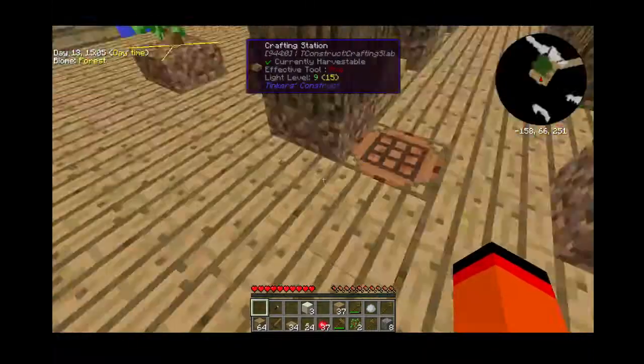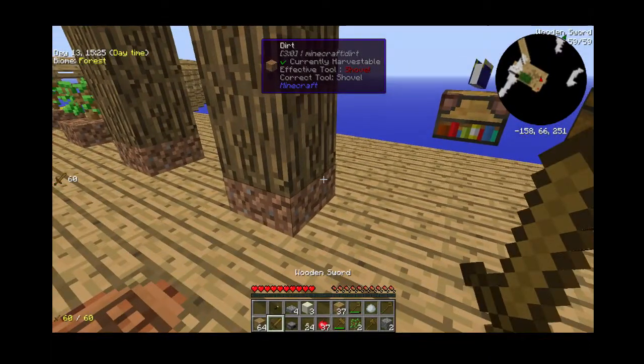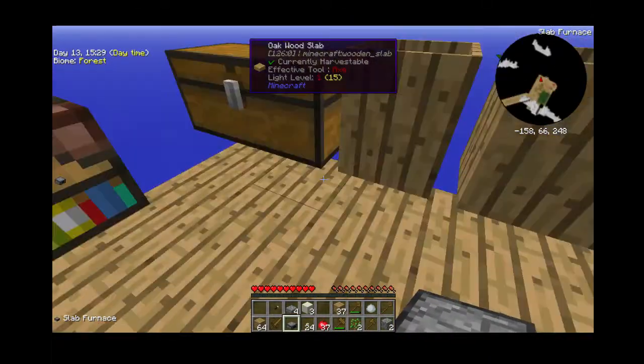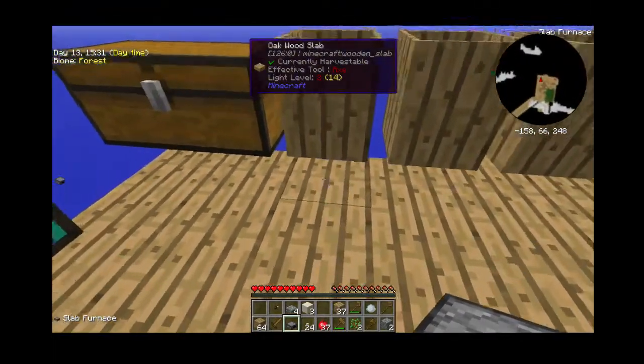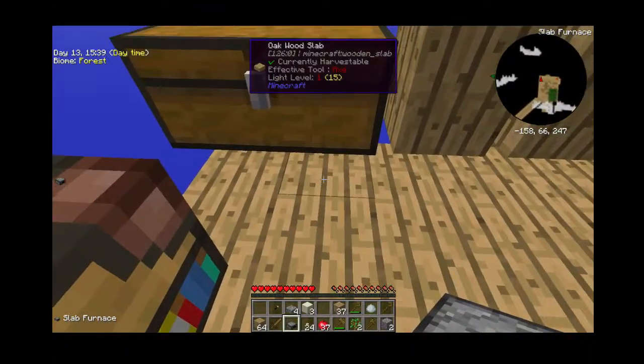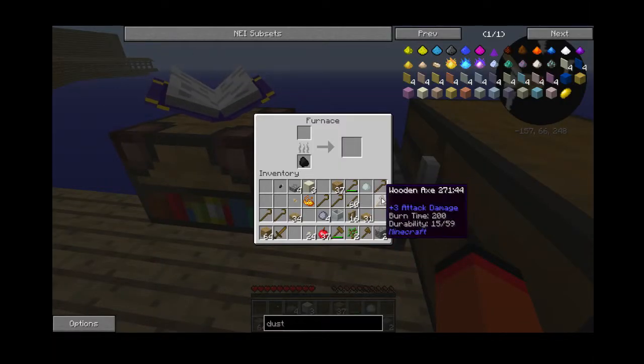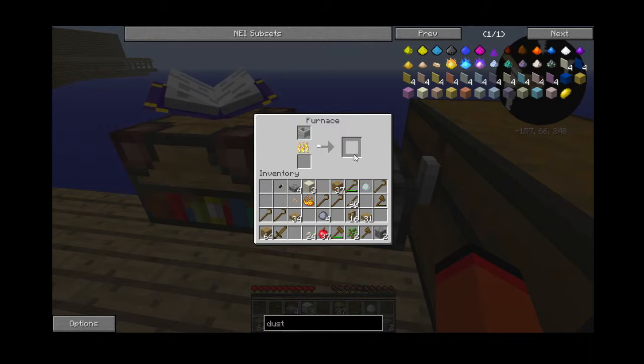I'm back and we got some cobblestone. Now I'm not going to make a normal furnace — I'm going to make a slab furnace because it's two more pieces of cobblestone efficient. So we can get a slab furnace, then place that. I'm not sure if we can actually place that under here — no we can't. I'll just place that here and put a piece of coal in there, and I'm going to put this unfired crucible in there and smelt that right up.